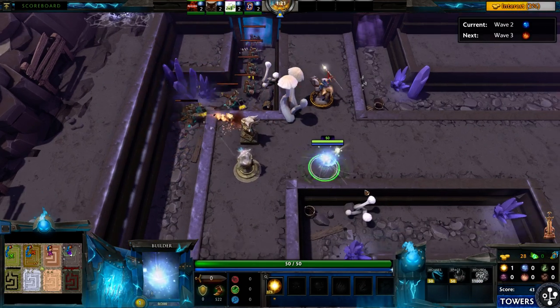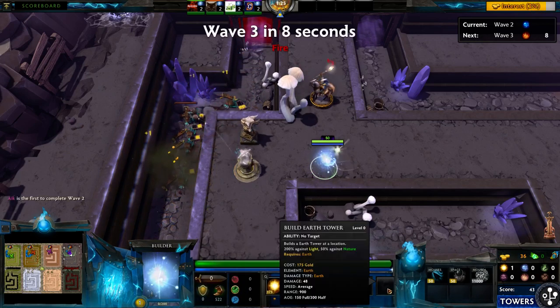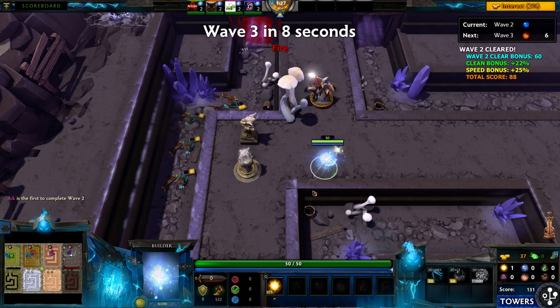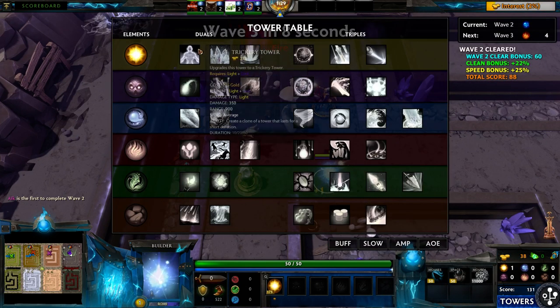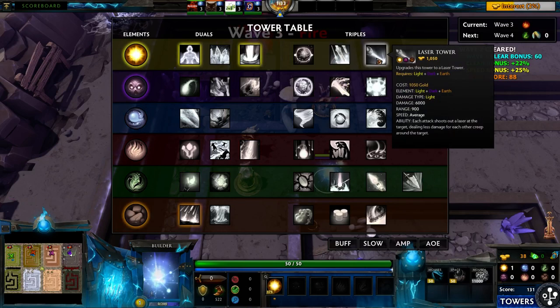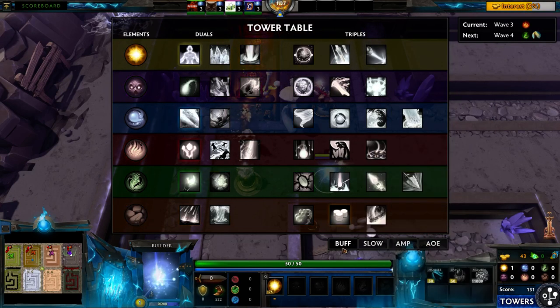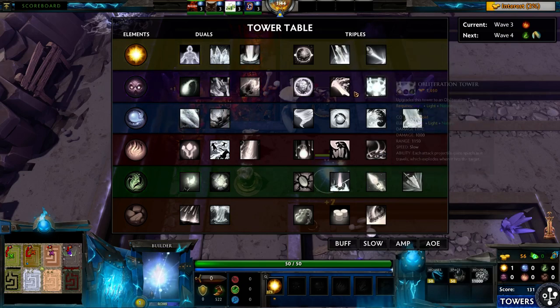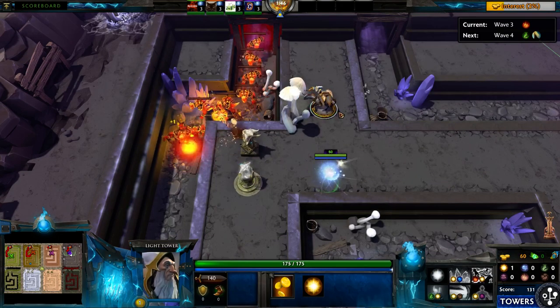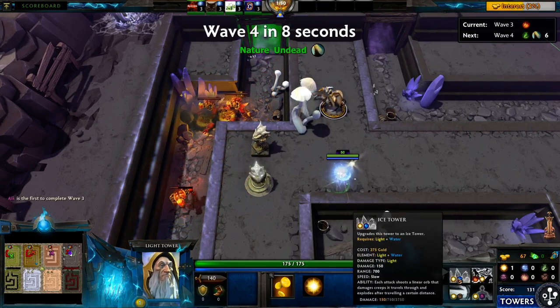As my guy upgrades, I'll be able to put more points in these skills, which are the elements. If you hit spacebar in the game, these are the upgraded towers. Unfortunately, you don't really have time to look at them during a wave. It's a really cool thing though — if you look at the AOE, amp, slow, and buff, you can quickly find what the recipe would be. For example, this is my light tower, and here are the upgrades I can't do yet.